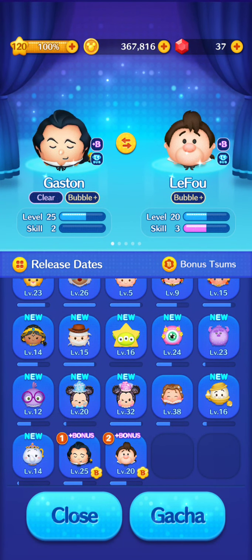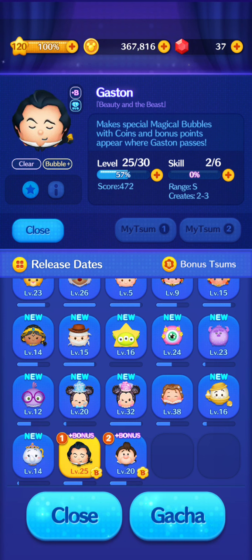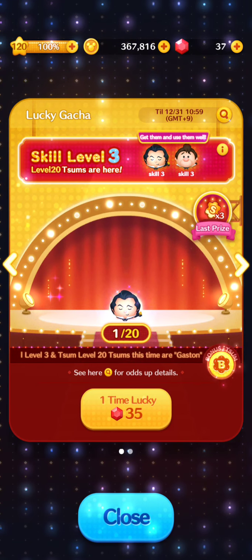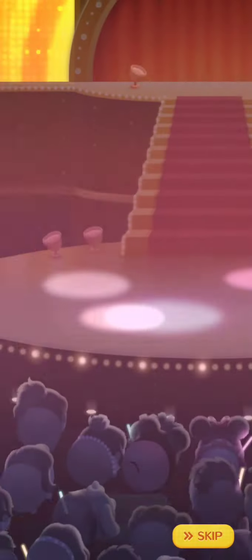So here I have a new character, Lefou at skill 3 level 20, and of course Gaston at skill 2 level 25. I'm actually going to purchase him here. I want to see if there's a difference, and I definitely want this to be on video. So let's get right to it.